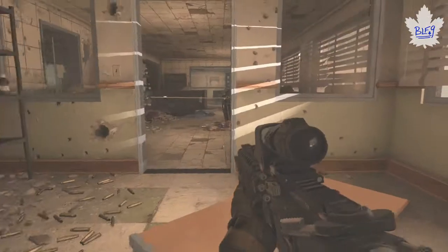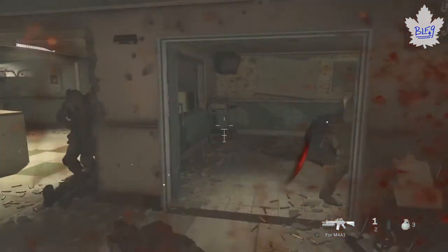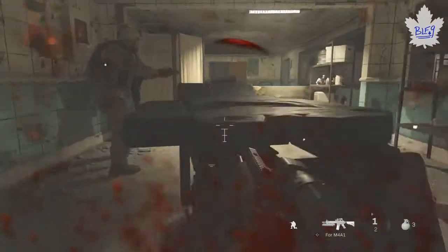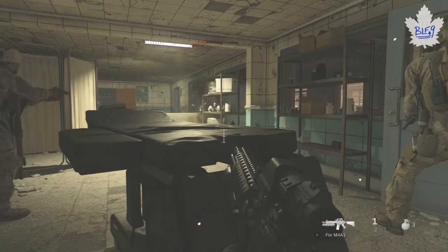You'll get to a hallway with a turret guy, and then you'll see on the right that there are more tripwires. I was having trouble making this one blow up. Honestly, the ones after this are kind of easier to blow up — at least the one right after this.